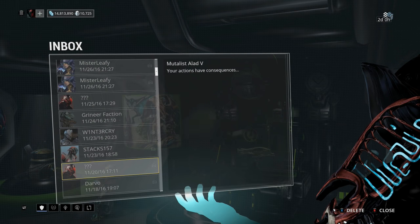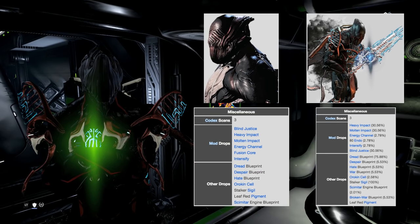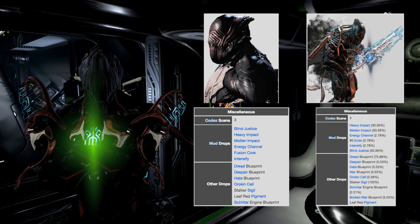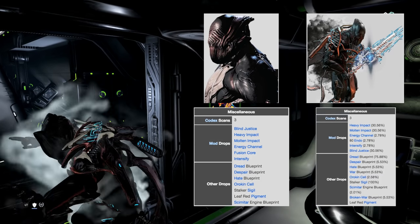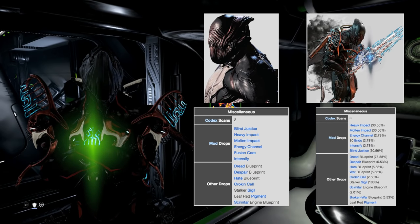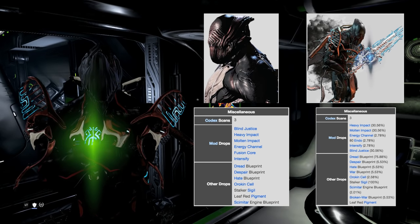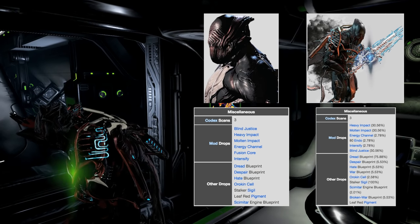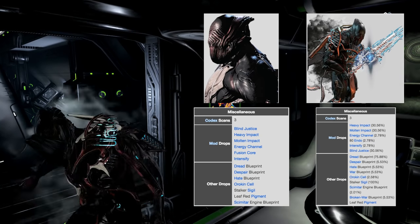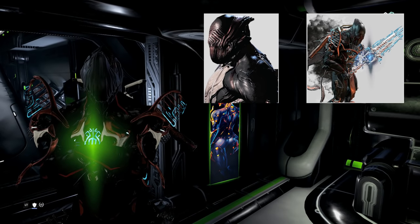That is how you know that you've been marked by Stalker. The only way that you get unmarked by Stalker is he just shows up on you. Whether you kill him or not, your mark will go away. So basically that's your opportunity to kill Stalker - if you don't kill him, no big deal. He takes nothing from you other than your pride and your dignity. But if you do kill him, you do have a chance to walk away with some really sweet loot. As far as what Shadow Stalker or regular Stalker drops, everything is exactly the same, except Shadow Stalker will drop a Broken War blueprint and a War blueprint that regular Stalker will not drop.